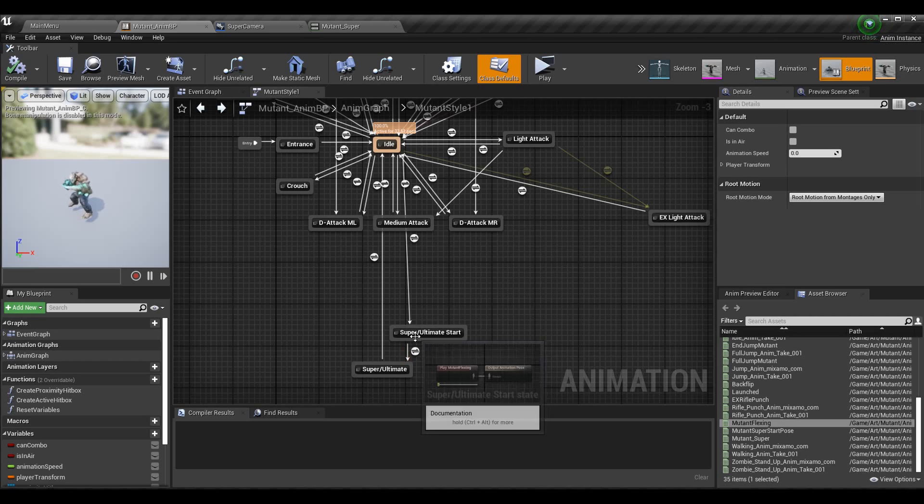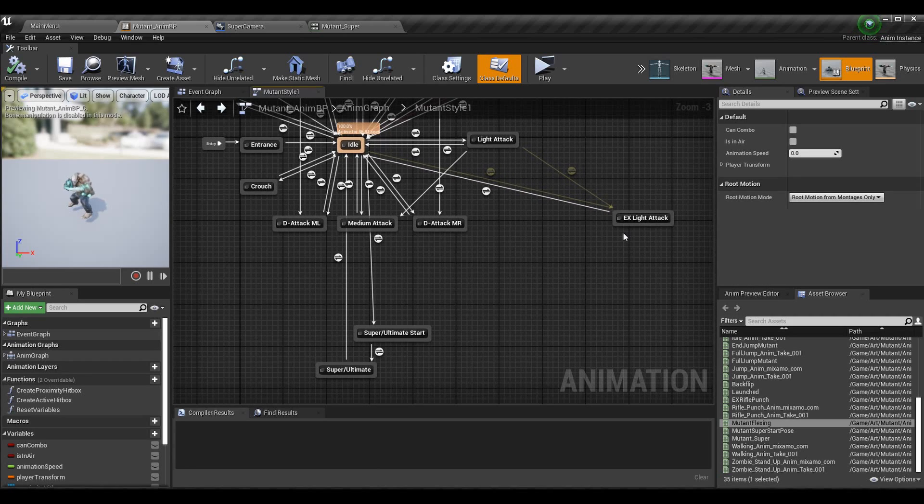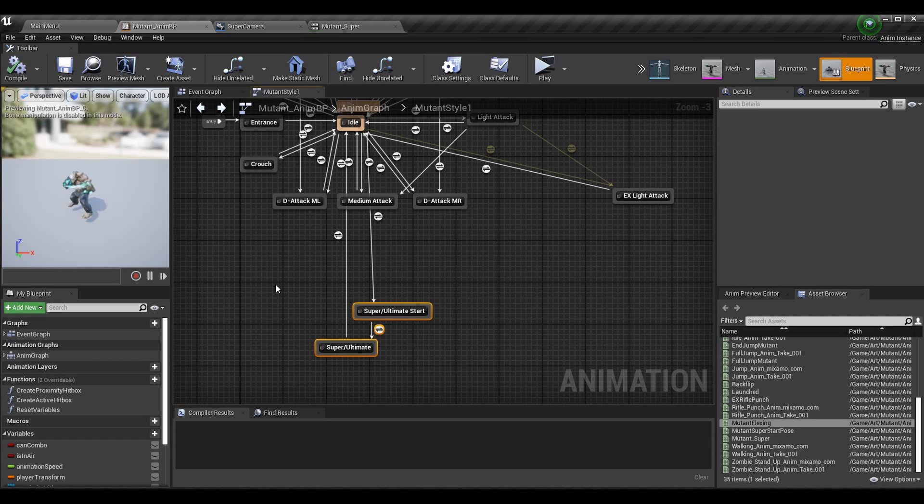In the state machine I set up two separate states, specifying super/ultimate for each. Just to clarify terminology: EX attacks are modified versions of regular attacks that require some super bar usage. The super/ultimate attack is your big, very cinematic, use-the-whole-meter-in-one-go attack. I've made every option as explicit as possible to keep them separate.